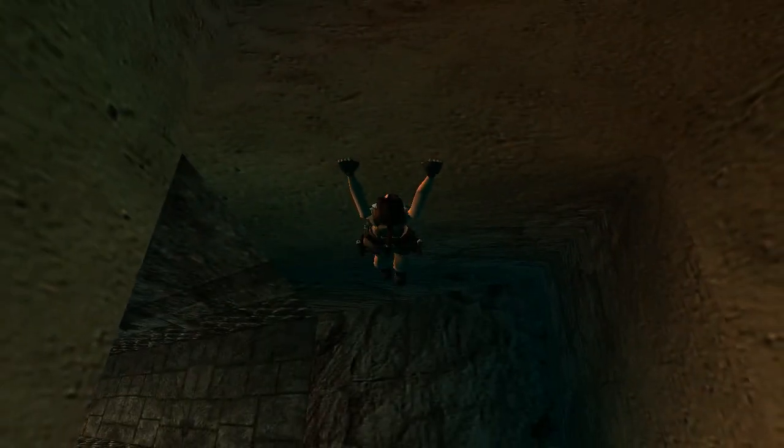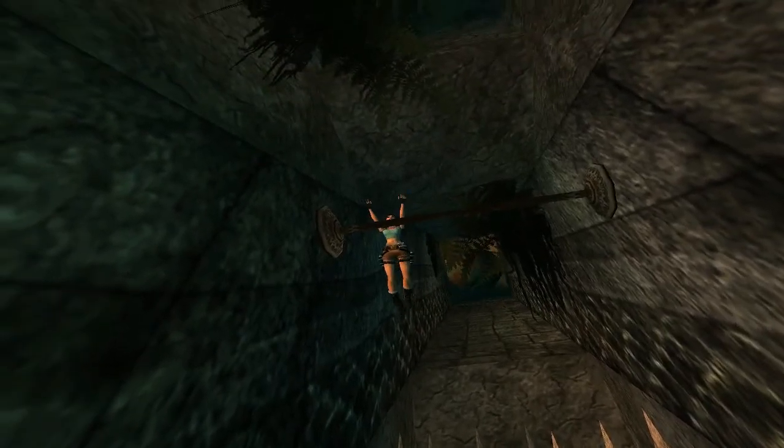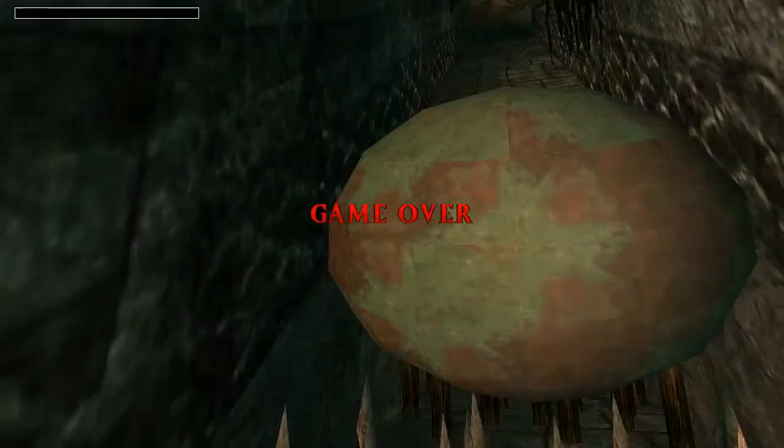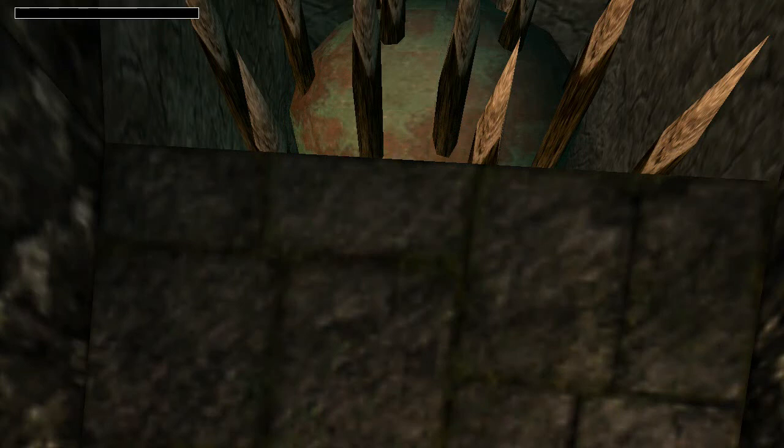You want to slide down this slope forward — you need to hang and then let go. There's a boulder behind you, and you want to jump at the last moment and continue to swing, because the boulder can grab Lara and you just have more chance of avoiding it if you're swinging.